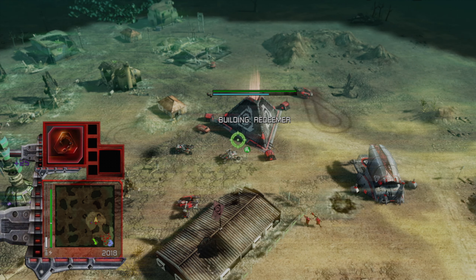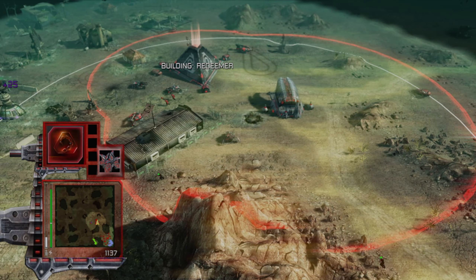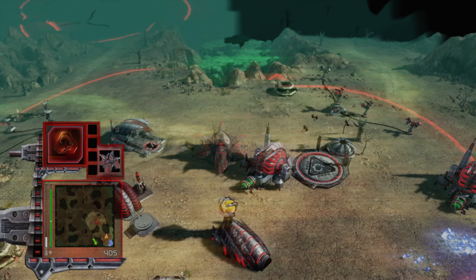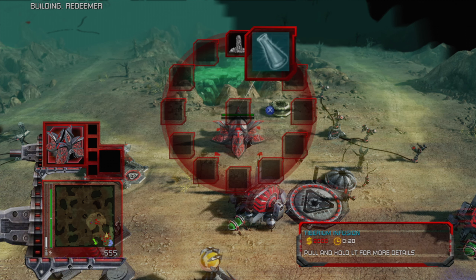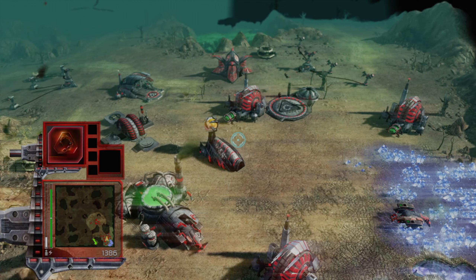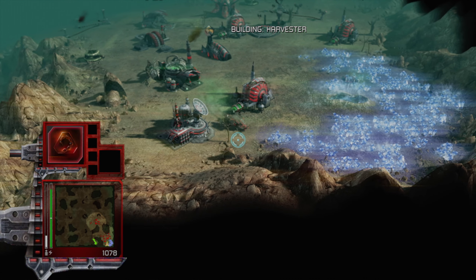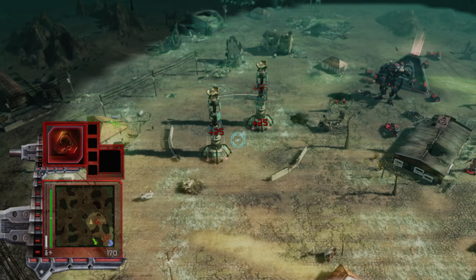There we go. Nice. There's some anti-air here. Secret shrine. I could also get some nukes here, but I really need more money as well. We don't have that much left now. The question is also, is that other harvester still going to the other field? Maybe it just did it initially for some reason. Anyway, this should be okay.